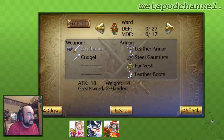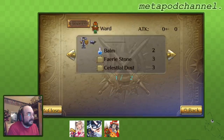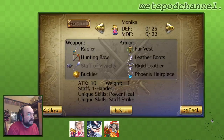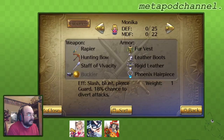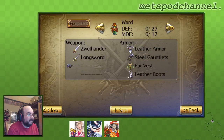Let's check out Ward's equipment. He's got a 200 - that's good. A cudgel? We don't really need the cudgel. We can give him the longsword so he has two kinds of swords. He'll be using the longsword, or the greatsword, which is two-handed, so he won't use a shield that much.